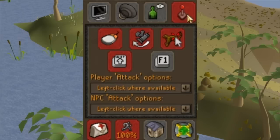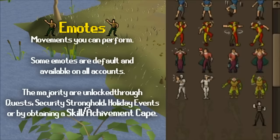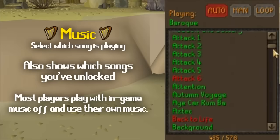The next tab is your emotes, which include a set of emotes for all players and some unlocked through playing the game. Skill cape and achievement emotes are your way of showing dedication to getting a skill to level 99 — the highest tier of emotes you can unlock. The final menu item is your music player, where you unlock songs by entering different areas of the game. After finding every single song, you're rewarded with a music cape.